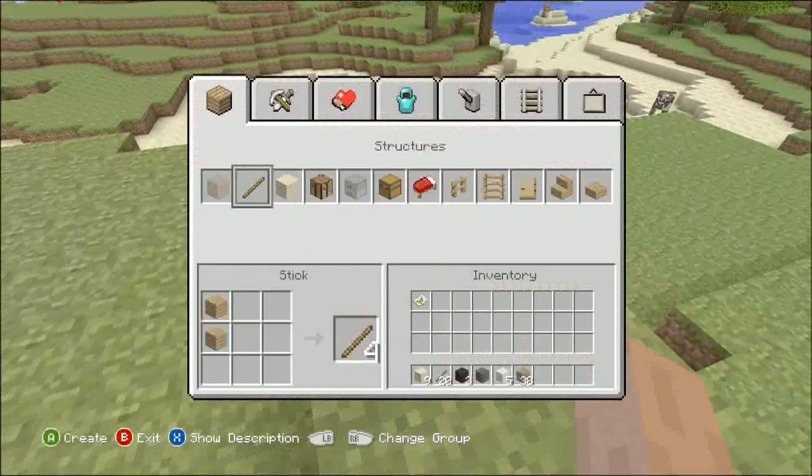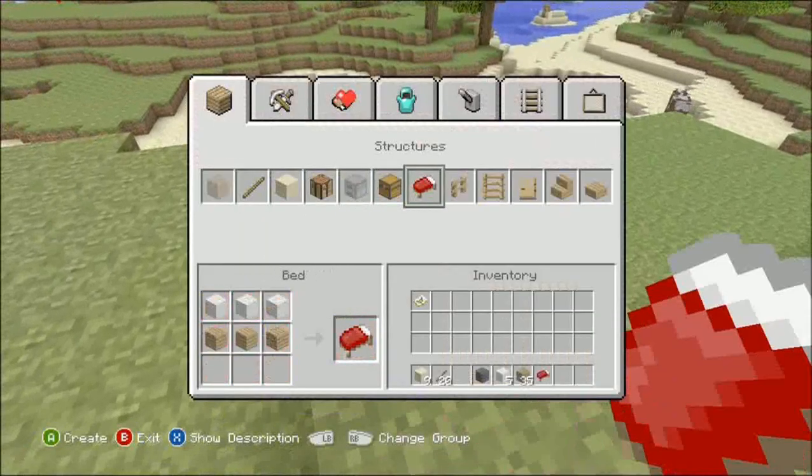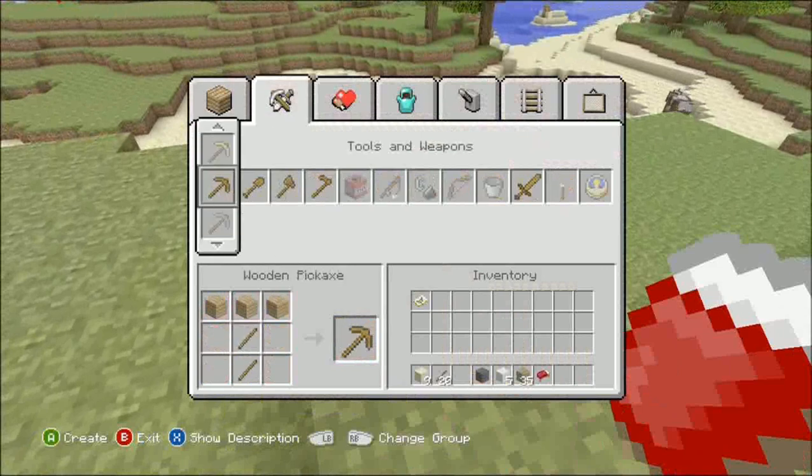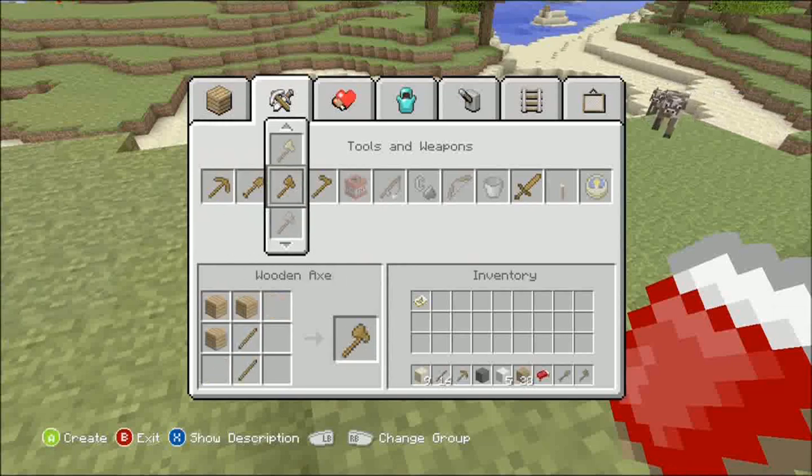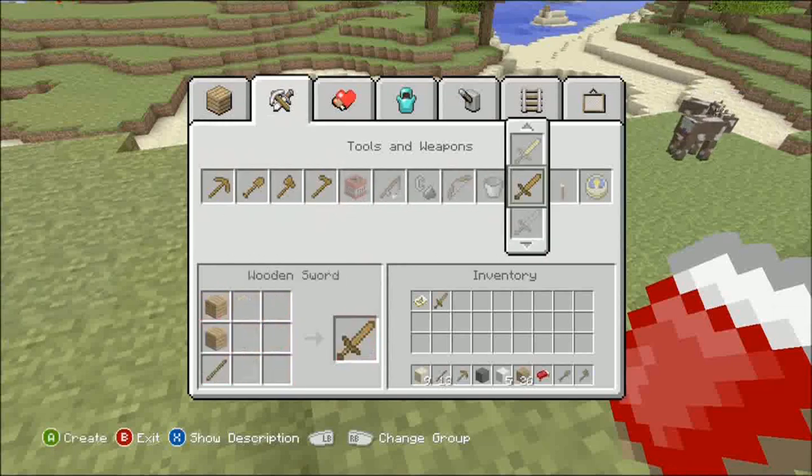And what I'm going to do is sit that there. I'm going to make a bed. I don't have a house yet, but I'm making a bed — no sense, right? I'm going to make a few tools.